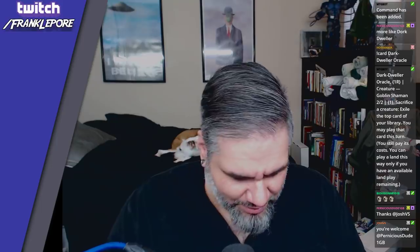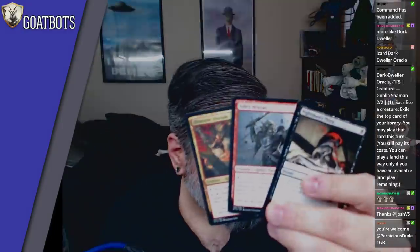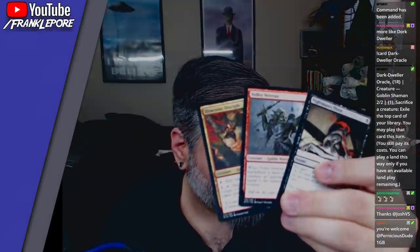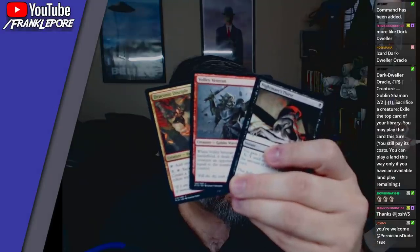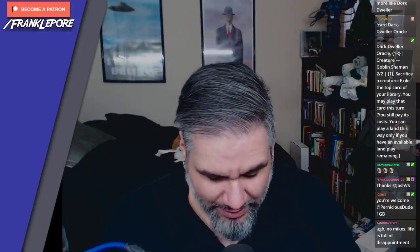Oh, another foil — looks like a lot of foils in this box. All right, we got these three guys: Nightmare's Thirst, Volley Veteran, and Draconic Disciple. I actually like Draconic Disciple — having a mana guy that can tap for any color and also make a dragon in the late game is pretty cool.